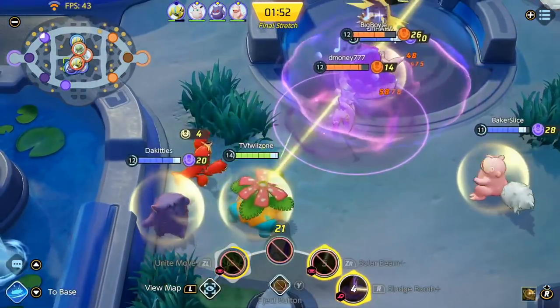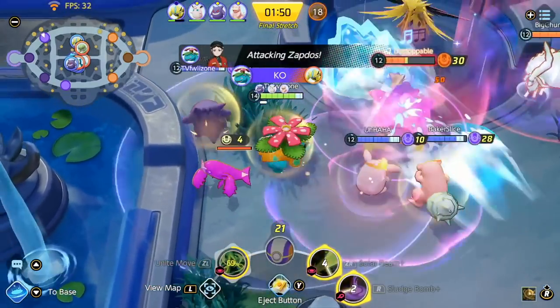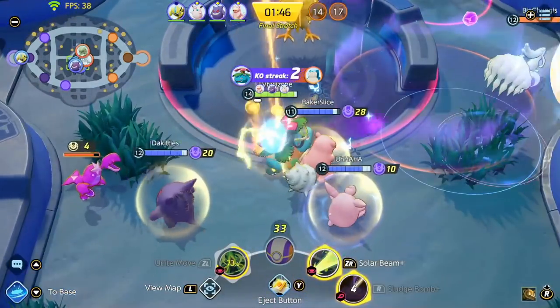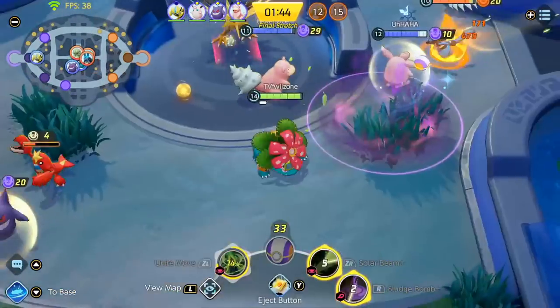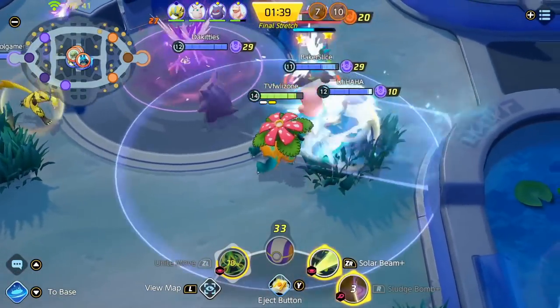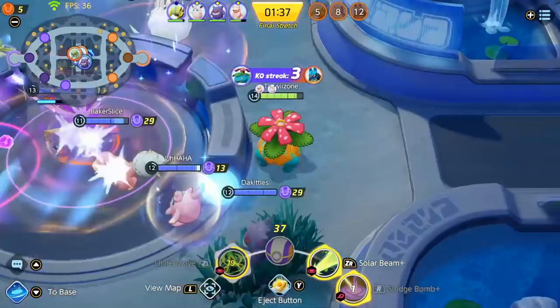They're actually doing Zapdos surprisingly so I get a huge Solar Beam on both their frontliners and that just melted them. Now I'm just gonna throw out another one to chunk out their Lucario. They're still trying to do Zapdos for some reason, but they're kind of leashing at first which is fine.